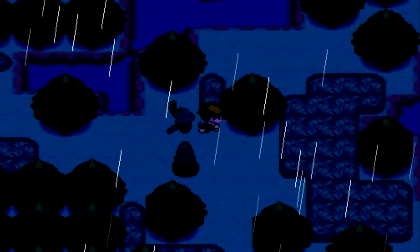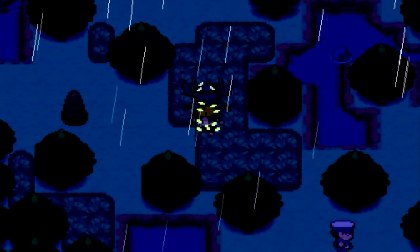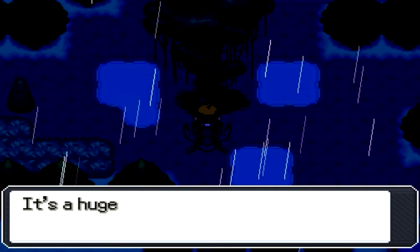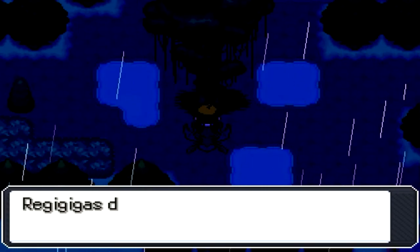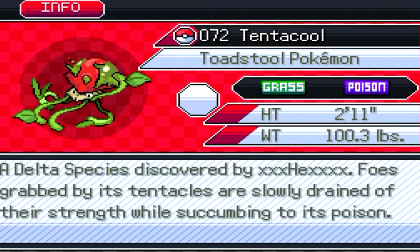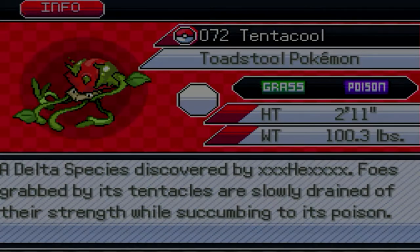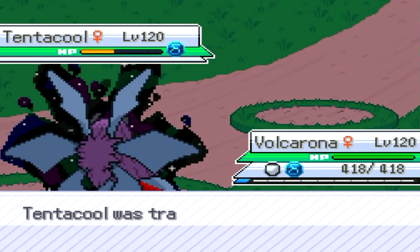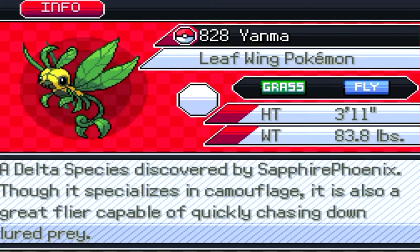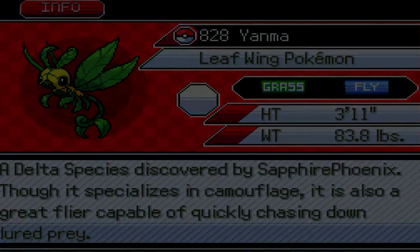We're back in Holand Marsh. I put honey on a plant here so I gotta check — I finally remembered to do that. There's a big tree here. Can I headbutt it? Yes, I have Headbutt. A Delta species discovered by Hex — foes ensnared by its tentacles are slowly drained of their strength whilst succumbing to the poison. Was not expecting level 120 — that was an honest surprise. Next is Delta Yanma, the Sapphire Phoenix. Though it specializes in camouflage, it is also known as a great flier, capable of quickly chasing down prey.